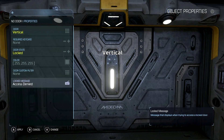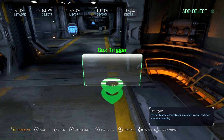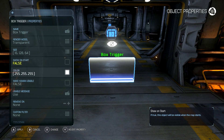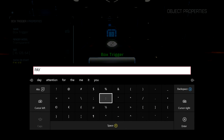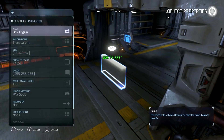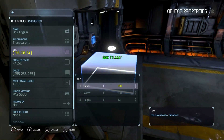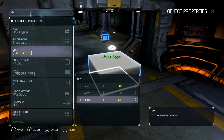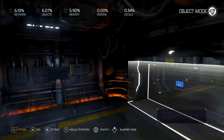Let's put a door here real quick. We're going to make that locked and get rid of the message. Okay, this is a box trigger — we're going to put it right there. Make it usable, set the message to 'Pay a hundred dollars.' Let's also make this a little bit bigger, big enough so it covers the doorway and you can actually reach it. 140 width is good enough. Get the height all the way up to the top just to be safe, and widen it up.